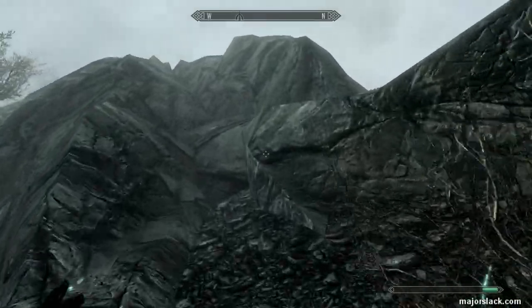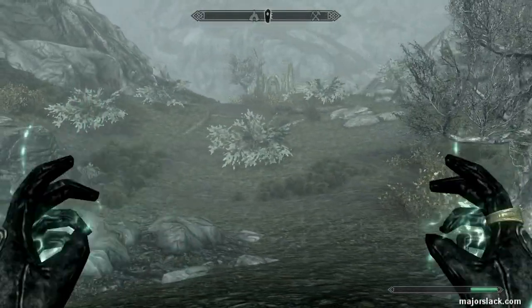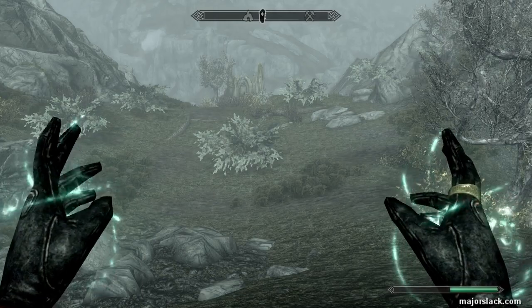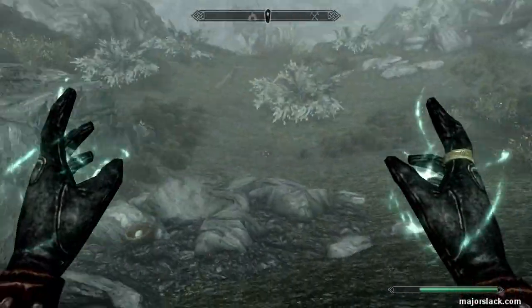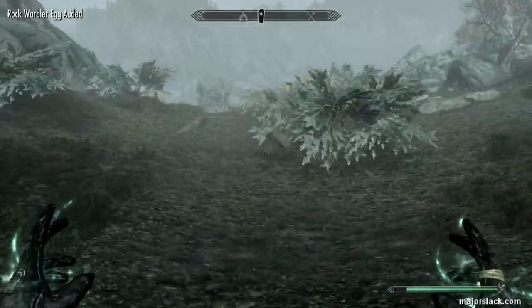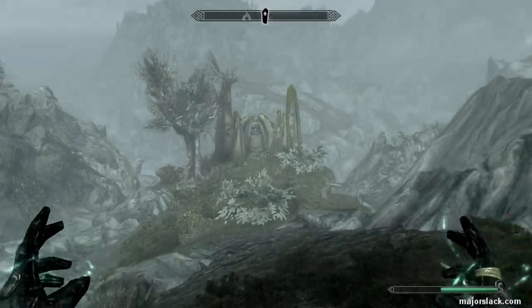Safest thing to do is get up on these rocks so you can get a beat on where he is and what he's doing. The bear or saber cat is not there — this is not good. That means there's a dragon in the area and the dragon either killed the bear or saber cat or chased it the other way. Let's just make a run for the Lover's Stone — it's right there.